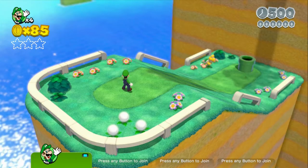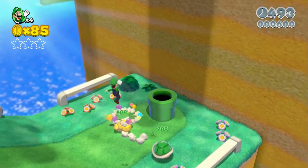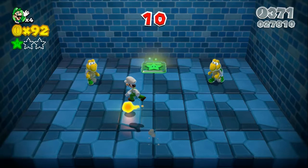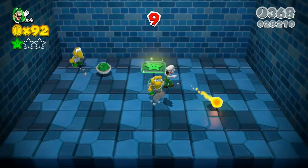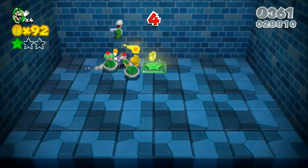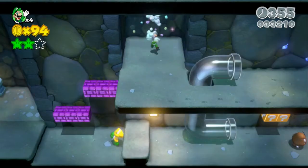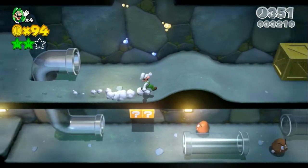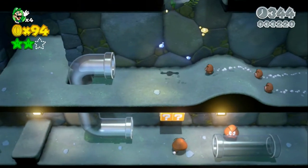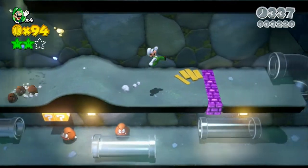Wait, where did that come from? I looked away for like one second. Where did that Goomba come from? Come on, get him — five, four, three, two — there we go. Wait, what's up here? Oh, it's just that area — okay, so we don't need to go back.